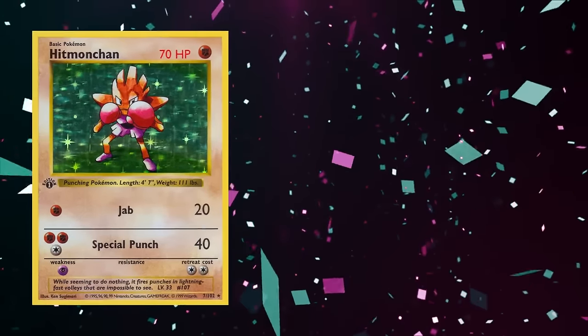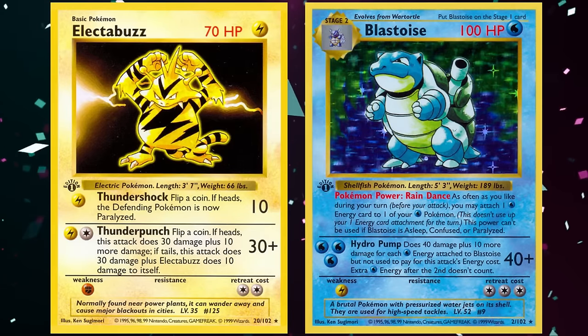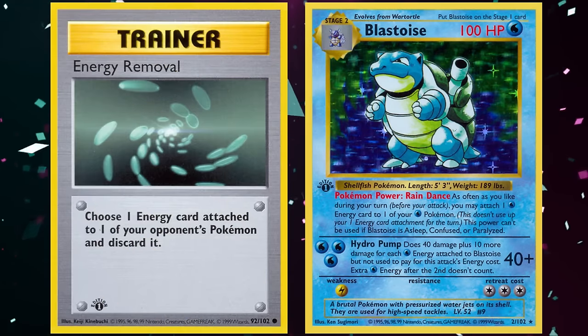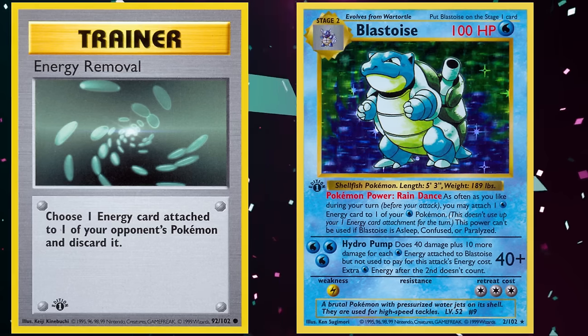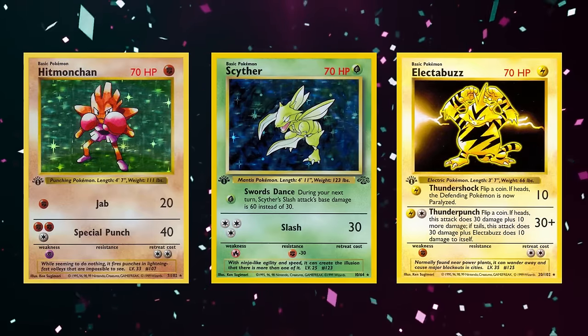Hitmonchan hit Pokémon like Lickitung and Wigglytuff for weakness, while Electabuzz hit one of the other popular decks of the time for weakness: Rain Dance Blastoise. Blastoise was the only Stage 2 Pokémon at the time that was somewhat protected from energy removal, as its namesake Pokémon Power allowed the player to attach a water energy to any water-type Pokémon as many times per turn as they liked. This trio countered just about everything in the Base Set, Jungle, and Fossil metagames, though one promo card went above and beyond as a Haymaker.